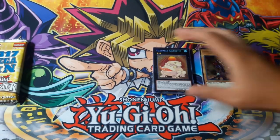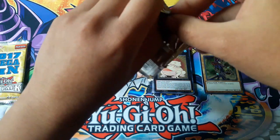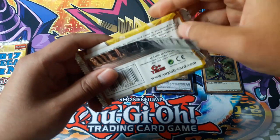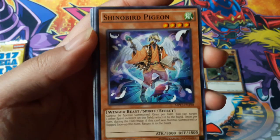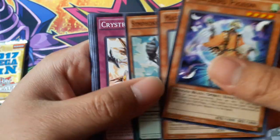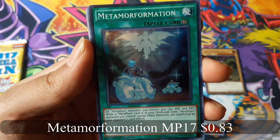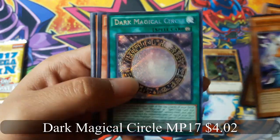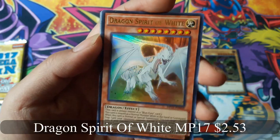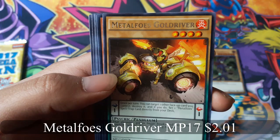Oh, Fairy Tail Snow! Fairy Tail Snow! Metamorph Formation for a super rare, Dark Magical Circle for a secret rare — that's pretty good. Ooh, the Dragon Spirit of White for an ultra rare. Metamorphose Gold Driver for a rare.